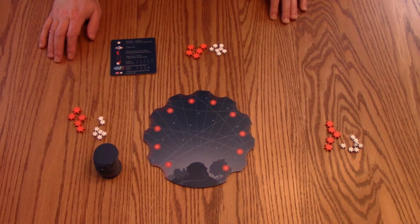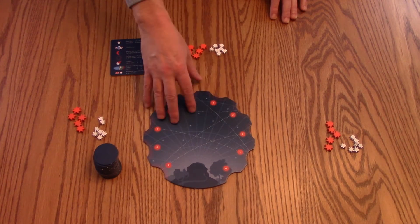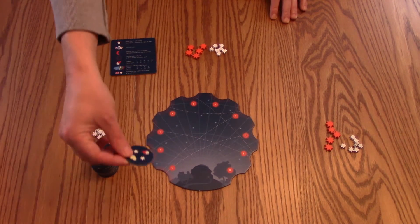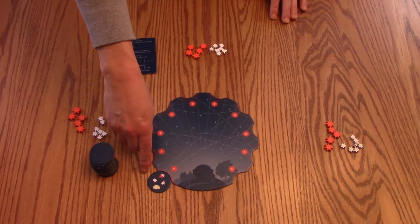On a player's turn you must do one action, and your three possible actions are: to add another tile to the board, to move a tile that's already on the board, or buy a tile that's already on the board. To add a tile, you're going to take the top tile from the stack, turn it over, and place it on the highest number that's currently available. The board goes from zero to nine, so the first tile is always going to go at nine.